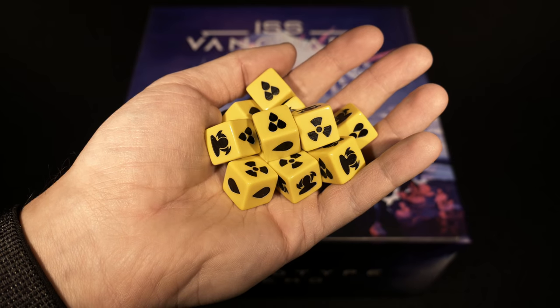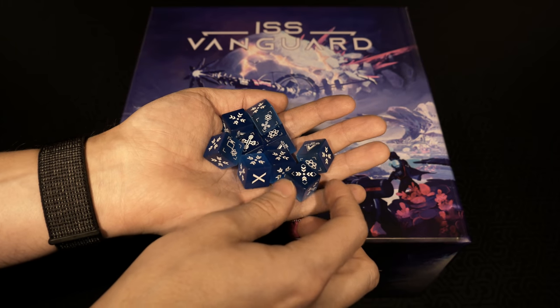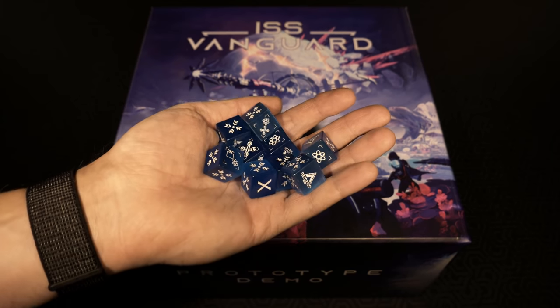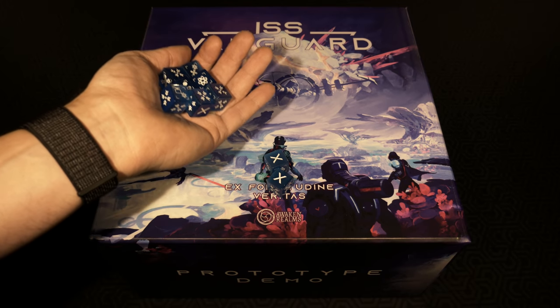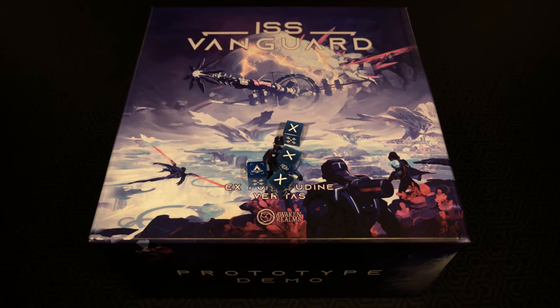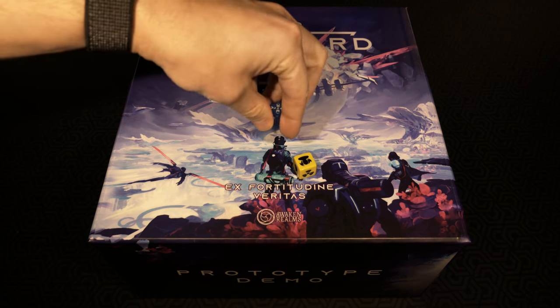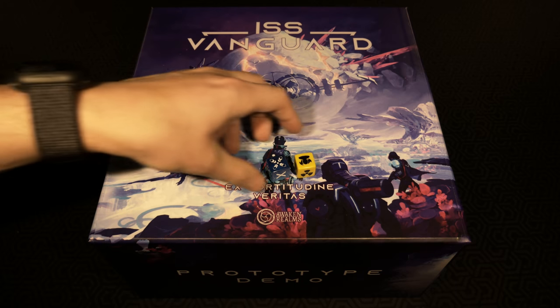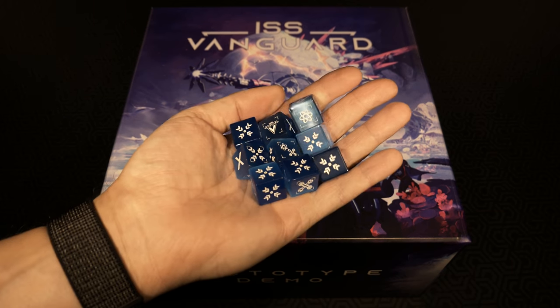I don't even know how to describe these dice - they are partially translucent, not completely see-through, with a really weird color pattern. The other thing is they're super heavy, with way more weight than a typical die. I'll do a drop test on the box so you'll hear the difference in sound - here is the yellow die and here is the blue die. Do you hear that weight difference? It's like a thud when it drops.